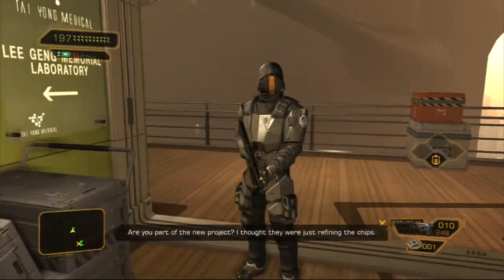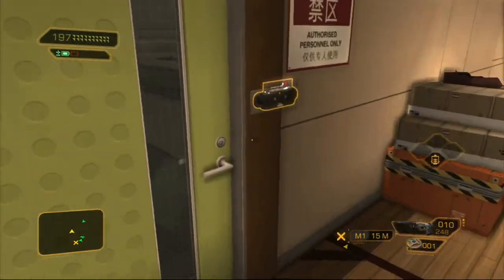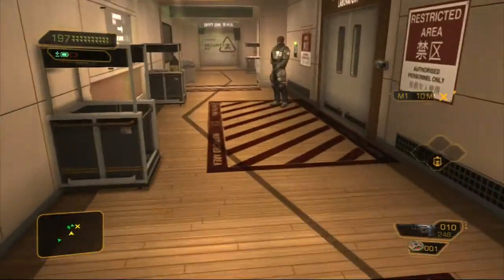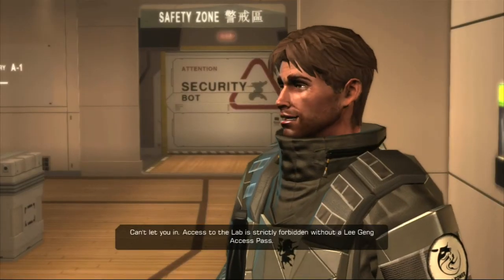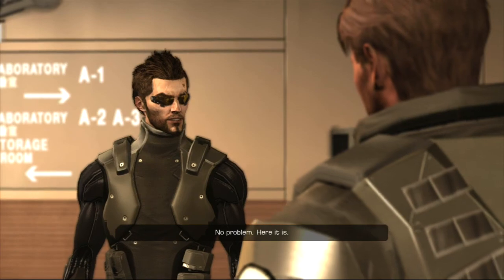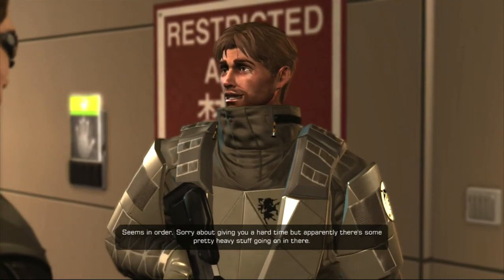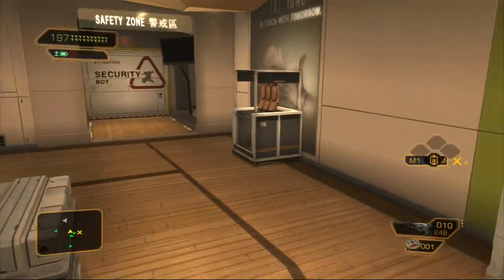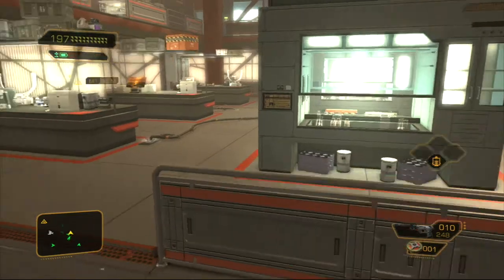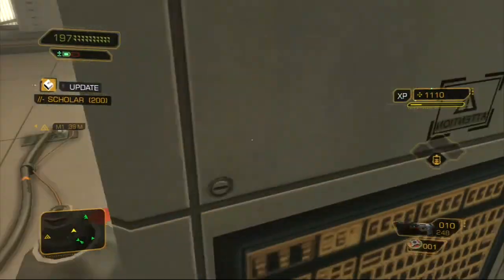The guard says access to the lab is strictly forbidden without a legal access pass. 'I got two - here it is. Seems in order.' 'Sorry about giving you a hard time but apparently there's some pretty heavy stuff going on in there.' 'No apology necessary, you're doing a good job, soldier.' I would not be letting a dude like me in there - access card or not, I look like I'm ready to kill. Anyway, come in here and grab that scholar book.